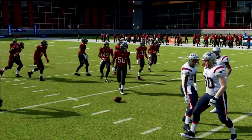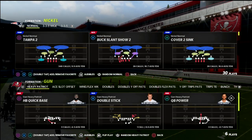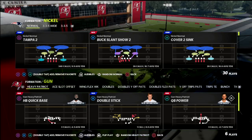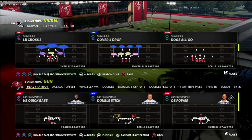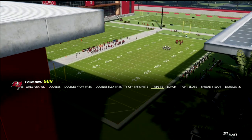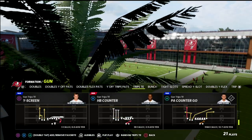In this Madden 22 breakdown, we're going to be taking a look at a five wide attack that you can build out of the trips tight end in Madden 22. If you are new to the channel, I want to ask you to go ahead and hit the subscribe button down below. It's completely free to subscribe, and it just allows you to stay up to date with the latest tips and strategies that we release every single day here on the YouTube channel.